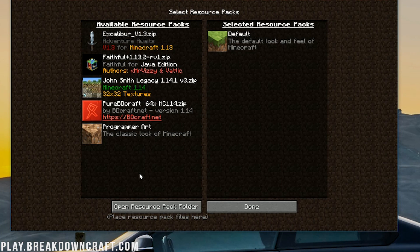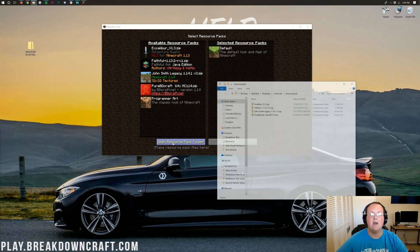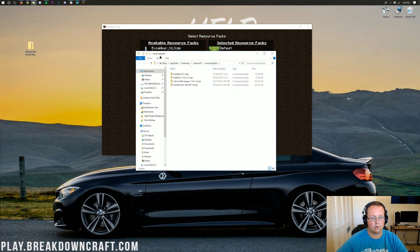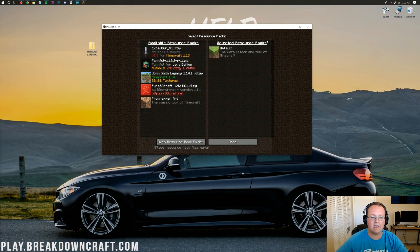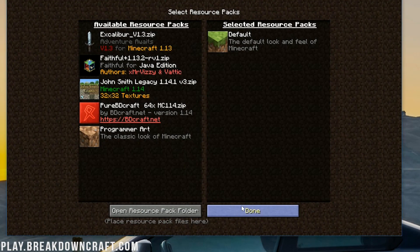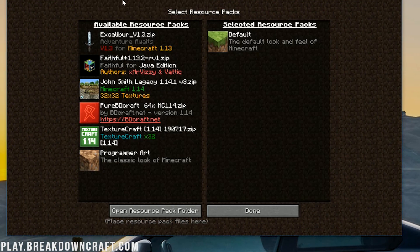Here are all the ones I currently have installed. What you want to do is click on 'Open Resource Pack Folder' down at the bottom. When you click on that, it'll open up your Resource Packs folder. Then take TextureCraft — the resource pack we downloaded — and drag it into our Resource Packs folder. When we do that, it should appear in-game. If it doesn't, go ahead and click Done, then click Resource Packs, and there it is: TextureCraft 1.14.